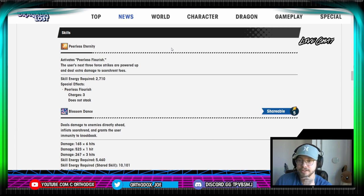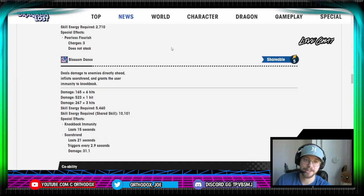Definitely nice there. The four-strike playstyle of Blade is pretty fun, so if it stays mobile with her, it's probably gonna be pretty fun. Now we can look at her skill 2, Blossom Dance — it's her shareable skill, cost 5. Deals damage to enemies directly ahead, inflicts Scorch Red, grants the user immunity to knockback. So this is our second shareable skill that has immunity to knockback, the first one being Vanessa. And then we got six hits of 165, one hit of 523, and then three hits of 267.